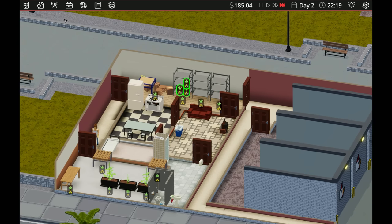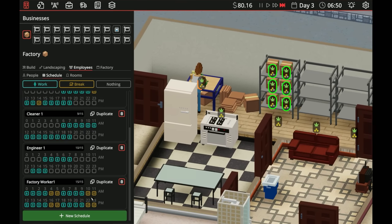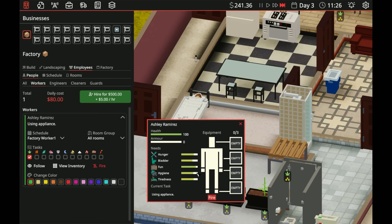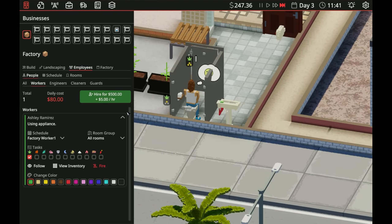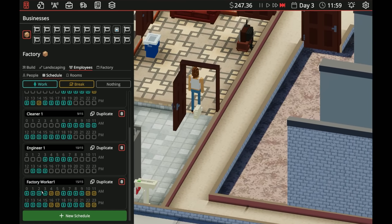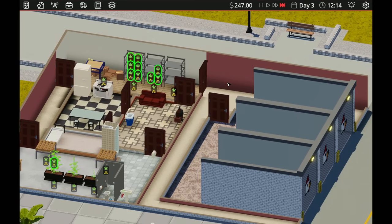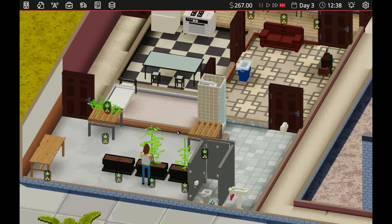Then we'll have another factory worker schedule that's just slightly offset so there's always somebody working. That looks good — we're making some money. I think it's time to go ahead and start deliveries. Hopefully we can flip, sell, and then get some defenses in here real fast. Otherwise this guy isn't going to be around much longer.